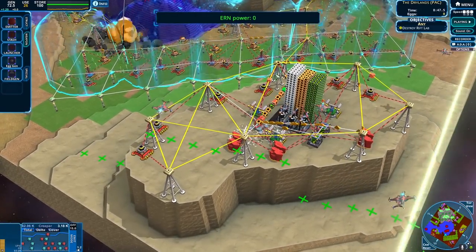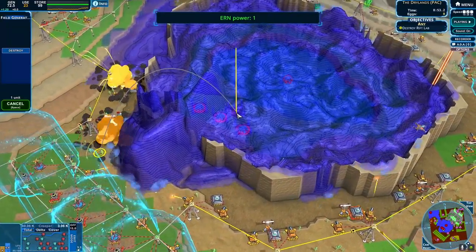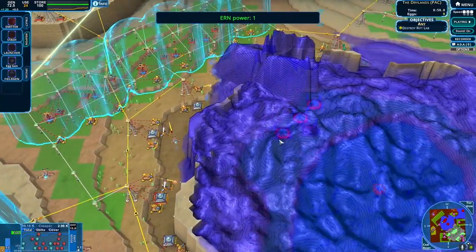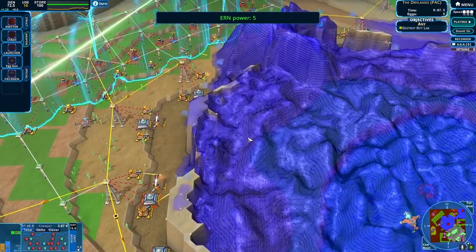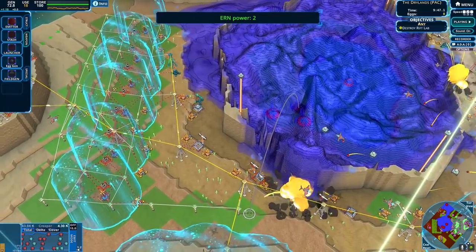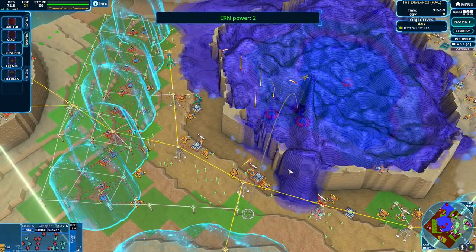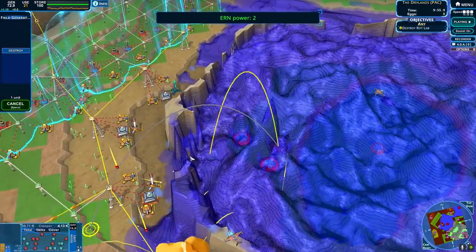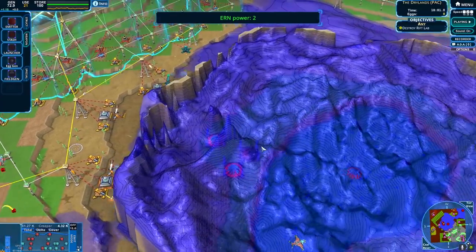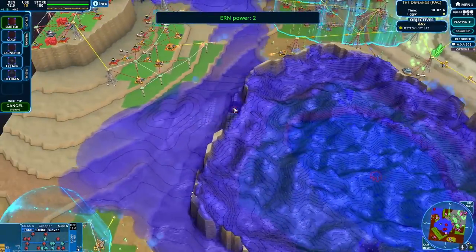I don't see how they're getting anti-creep. But if I destroy the factory, does that release the anti-creep? I kind of can't remember — a bit of me feels like it does. Here's our next boy, let's just emit over here. We should be able to get that relatively soon. You're a little bit off to the side, my boy. We could just be putting down more emitters — that might make sense.